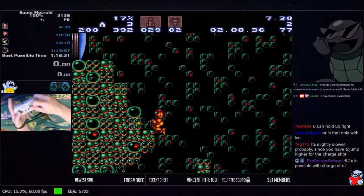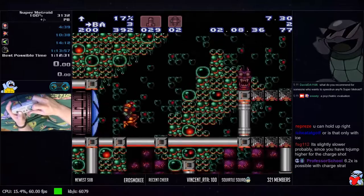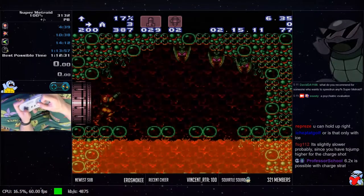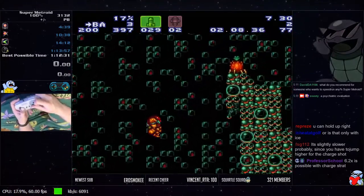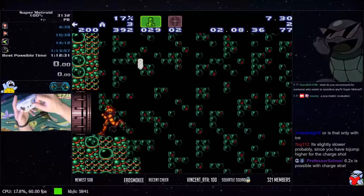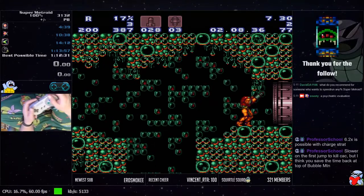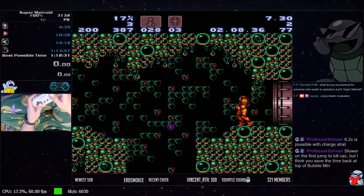Run through the door and you can either shoot while angling up as you're entering the door, or just be angling up as you enter and hold shoot — either way you want to shoot immediately upon entering. I do a strat here that most people don't do, so I'll talk about a couple of different things you can do. Before I move on — are there any questions about bubble mountain coming in this direction?